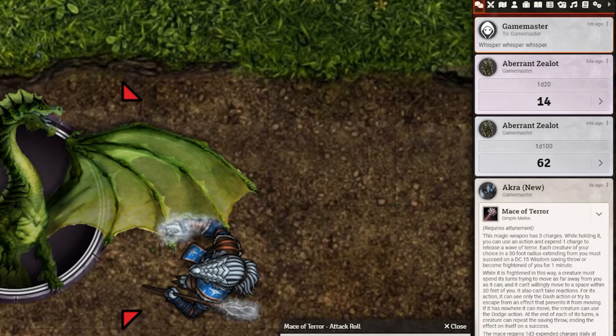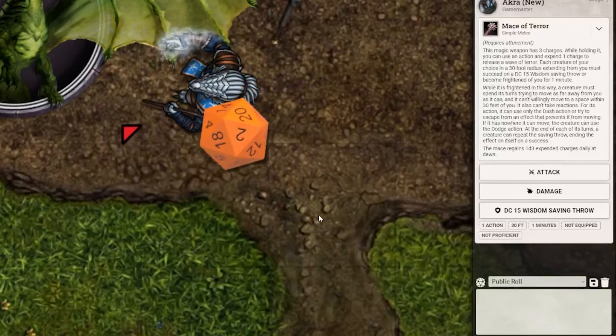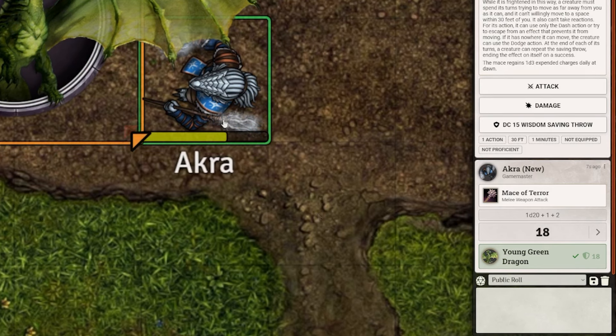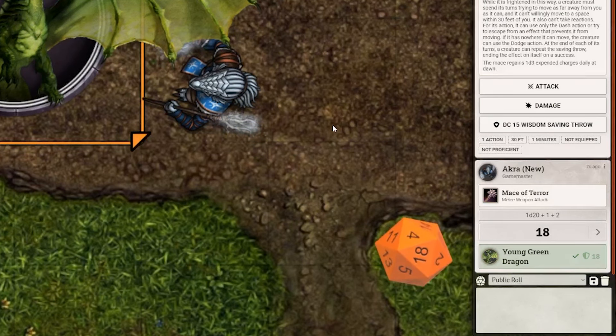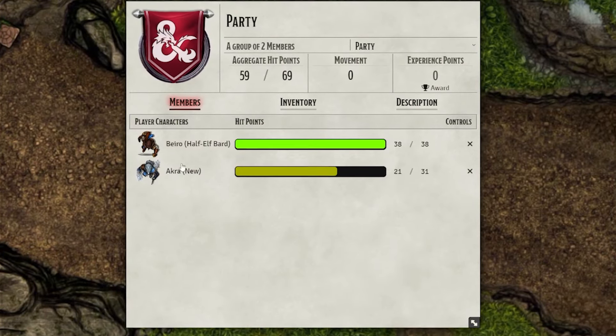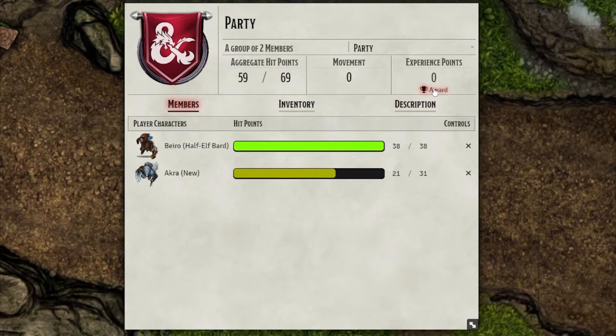Chat has had the same paper effect applied to it that was applied to the character sheet, which gives it a pretty cool look. On the GM side, it now more clearly displays if an attack hits or misses a creature, which is super useful. The new Group Actor is also a great way for your party to trade items and for the GM to award experience and loot.